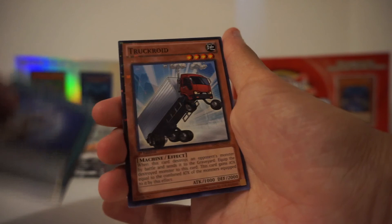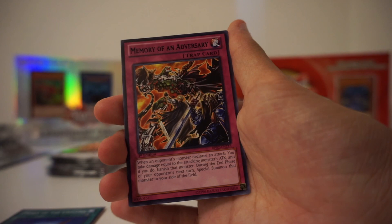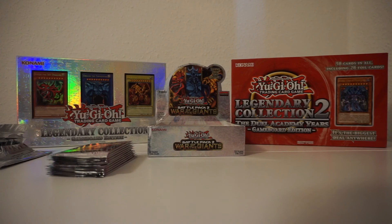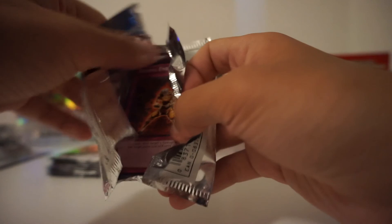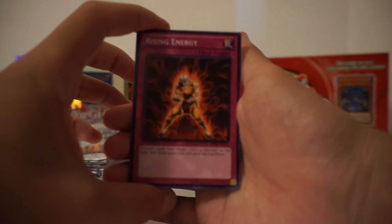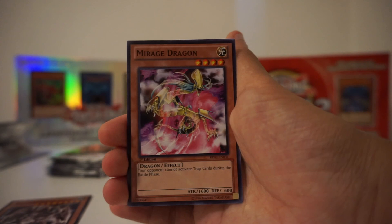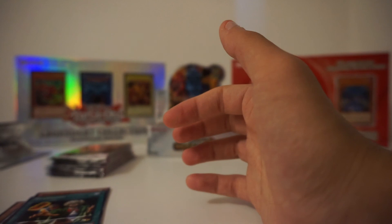Guess what we got — Horn of the Unicorn! Is that the second Truckroid Mosaic Rare we've gotten? Memory of the Adversary. A Toon card! There are so many random cards in this set — it's actually pretty cool to just see random cards, see cards that I've never seen before, see cards that I've seen before. Miracle Wake as the Mosaic, Ancient Gear Golem as the Rare. Whoa, it's a skinny dragon — Mirage Dragon. And Reasoning.